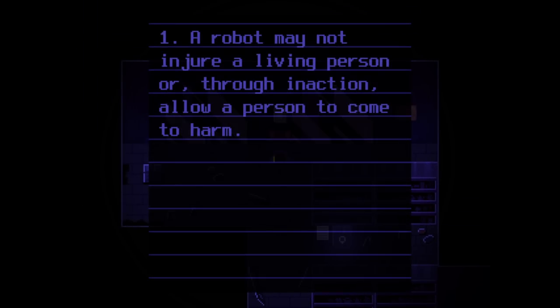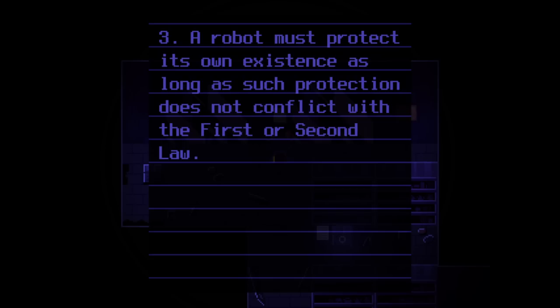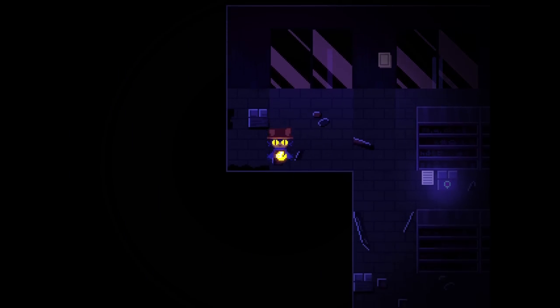This box looks interesting - I wish I had something to pry it open with. A robot may not injure a living person or, through inaction, allow a person to come to harm. A robot must obey the orders given to it by people except where such orders would conflict with the first law. A robot must protect its own existence as long as such protection does not conflict with the first or second law. Oh, the map! We're going to go to the circle. This is not a good map - it's like if I asked how to get to Starbucks and you handed me a picture of the state of Texas.